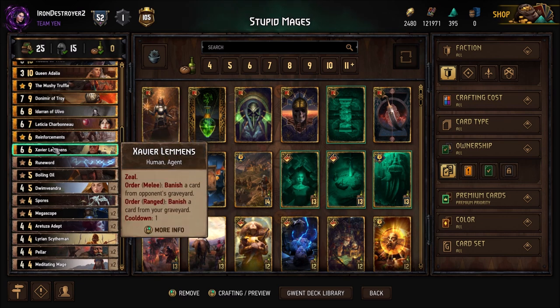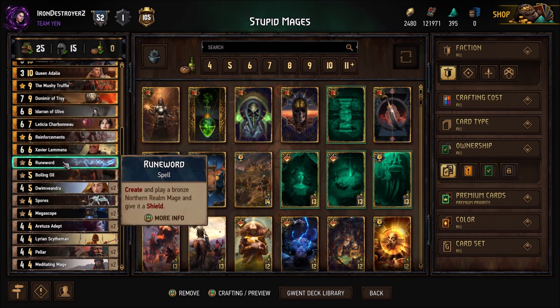Two reinforcements makes you another Meditating Mage, so it's in here. Runeword also spawns it — you could take Runeword out if you want, I just kind of like it.